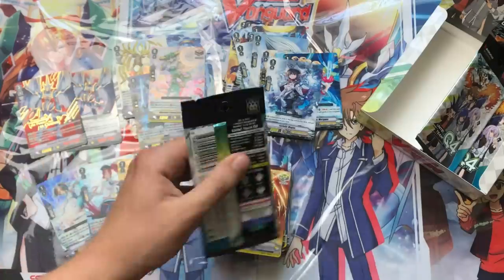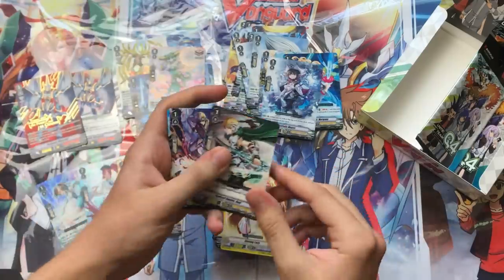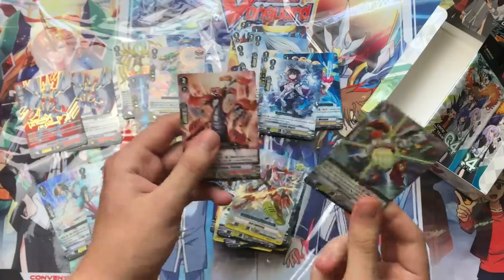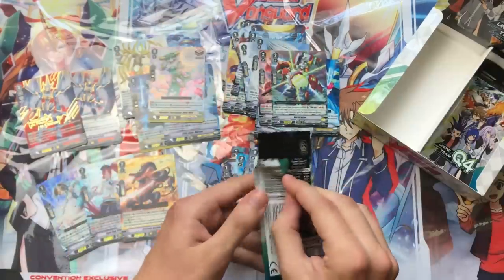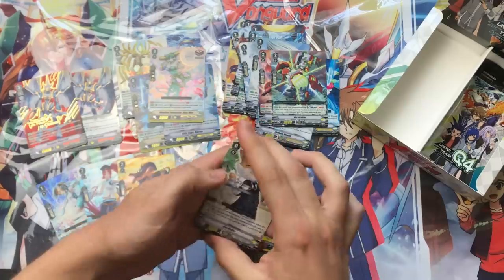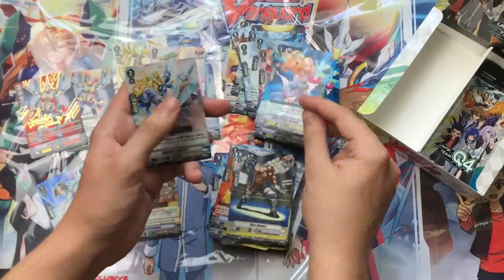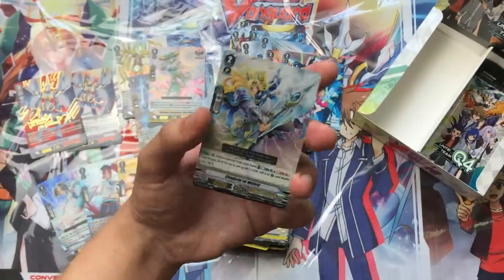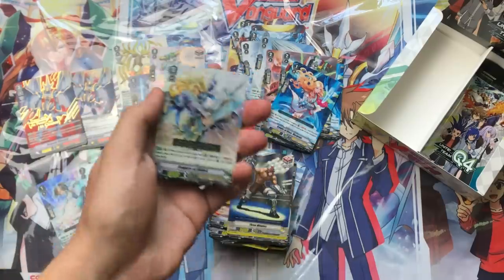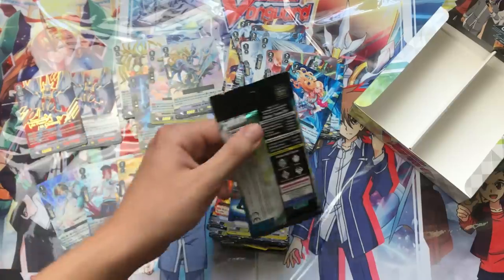We're left with three packs. This has been a very solid box so far. We have our two rares, one of them being Burst Riser — very nice. We might still have a Double Rare left. Going into the next pack, we're going to get Conjurer of Mithril for Royals — a pretty good Grade 2 that can take out any Grade 2 from your deck, making it more aggressive in the early game, but you do lose a Counter Blast and a Soul, so you have to control your resources carefully.